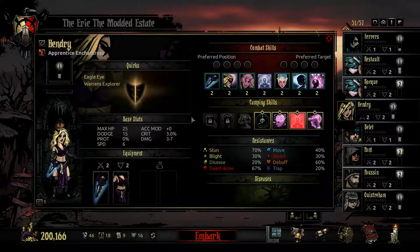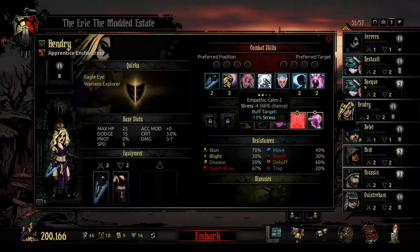The Enchantress's fourth skill is Empathic Calm. This is basically the Houndmaster's Cry Havoc combined with the Jester's reduced stress buff on Inspiring Tune. It heals 3-7 stress to everyone in your party with a 66% chance each, and it lowers the amount of stress everyone gets by 10-20% for three turns. It's useful on the Houndmaster, and it's useful on the Enchantress.